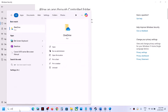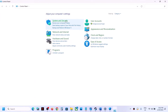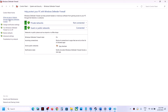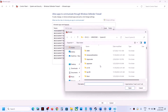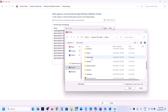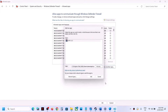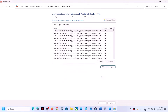Next, type Control Panel in the Windows search box, click on Control Panel, go to System and Security, Windows Defender Firewall, click 'Allow an app or feature through Windows Defender Firewall', Change Settings, then Allow Another App, Browse, and go to the game installation folder. Select the game EXE file, click Open, then click Add. Once the game is added, launch the game and check.